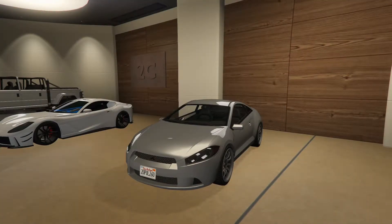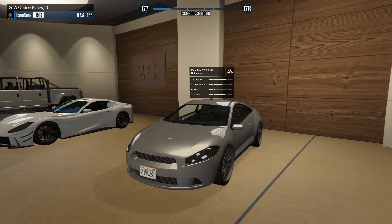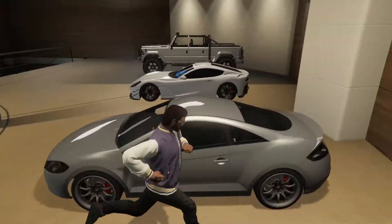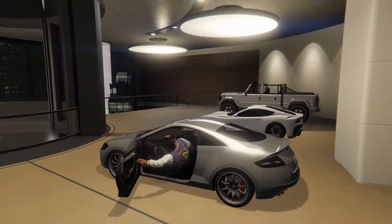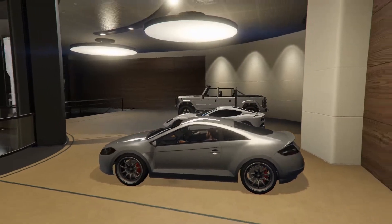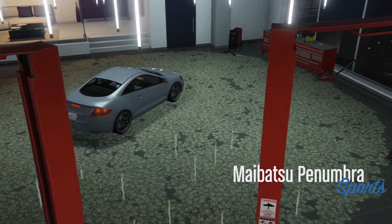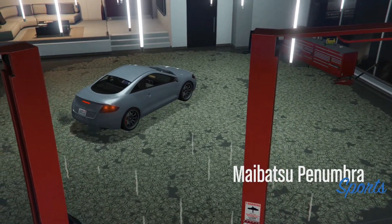Hey boys, it's Iron Nun. Today we're going to be customizing the Meibatsu Penumbra. This car is based off of the Mitsubishi Eclipse, the newest one. Anyway, let's get right into it. This car has actually some crazy customization that you guys probably won't expect if you're not familiar with the car. We're going to get right into it and I'm going to show you guys all the things you can do to this car.